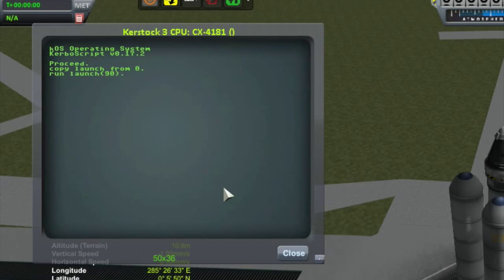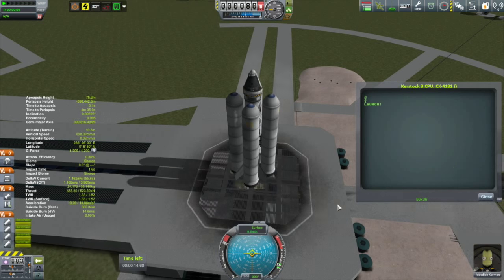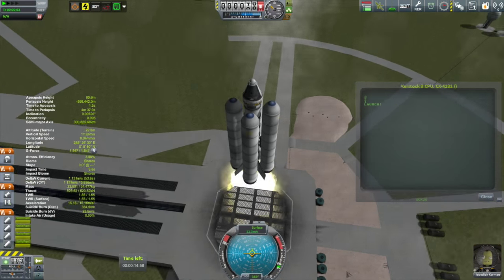I have to put in the heading that I want, so I want it to go on a heading of 90 degrees, which is pure east. And away we go.